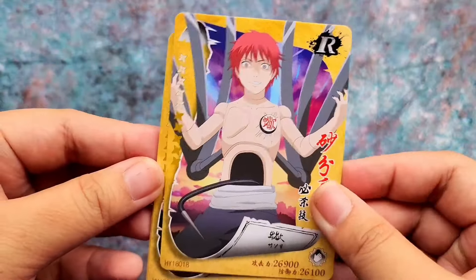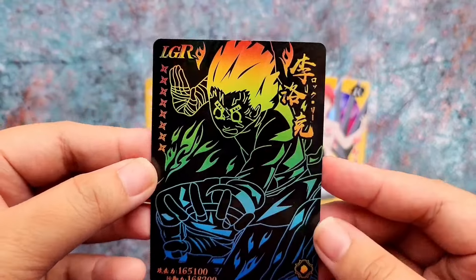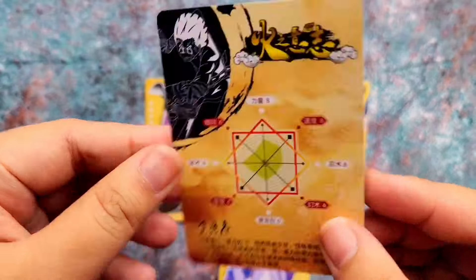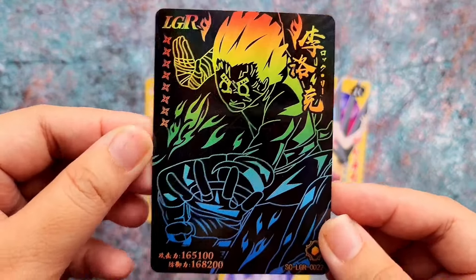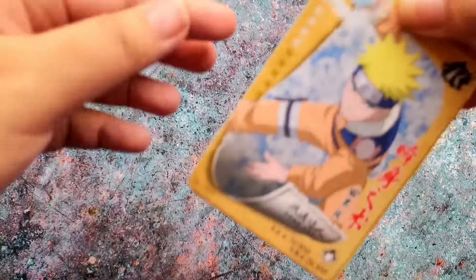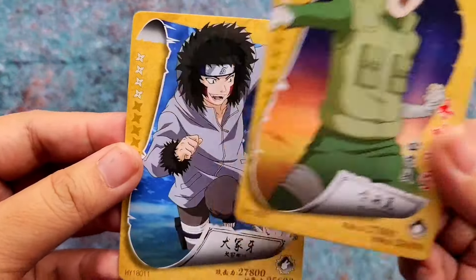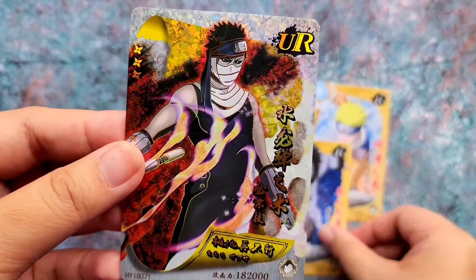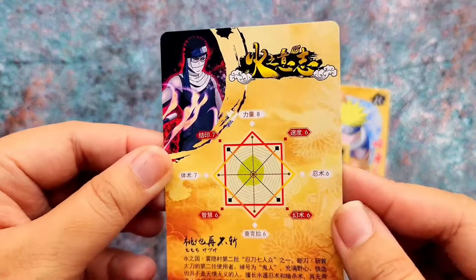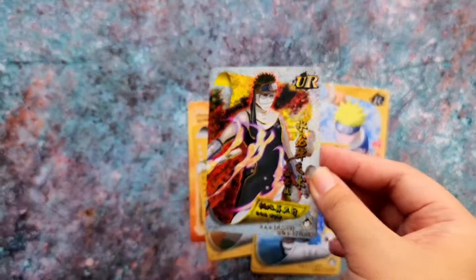On to the next pack: Sasuri, Gorenai, Karin, and we got an LGR! This is really cool looking — the camera doesn't do justice with the LGR. In person it's super nice. That's the first time I'm seeing an LGR since this is my first box opening. Then we have Naruto, Rock Lee, Kiba, and a UR of Zabusa! This UR is so cool — we just got the CP of Zabusa and Haku and now a UR of Zabusa. What an amazing pairing!